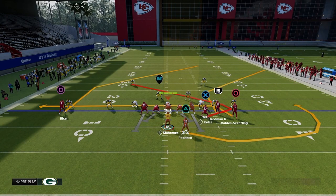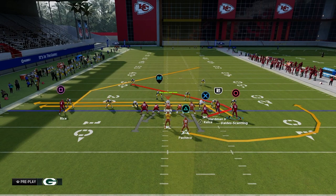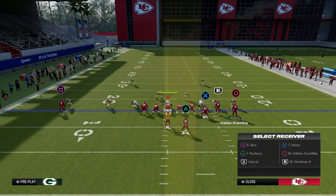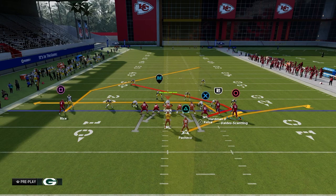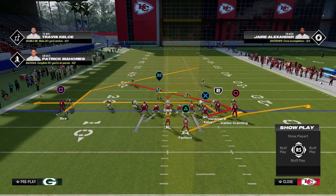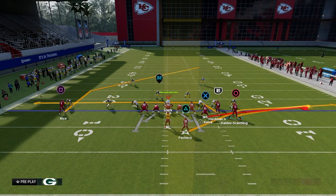We're creating this shallow cross concept through the play Wide Trail. On the left we have a post route, which is great for attacking man-to-man coverage — you can smart route it. On the back side we have a shallow drag route from the slot receiver. The other routes are clear-out routes: a streak on the outside, or a flat and ghost route as a check down. The primary routes are the drag and the post.